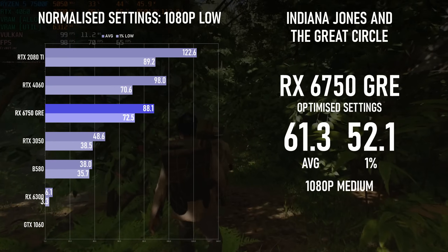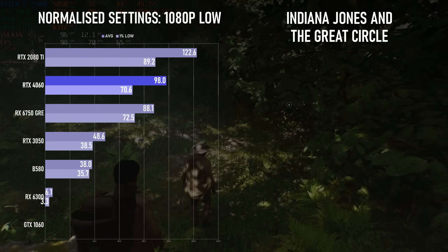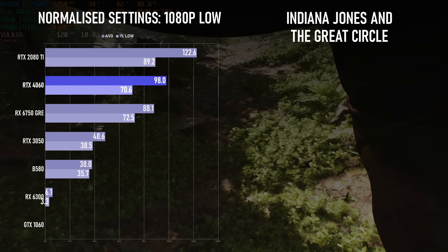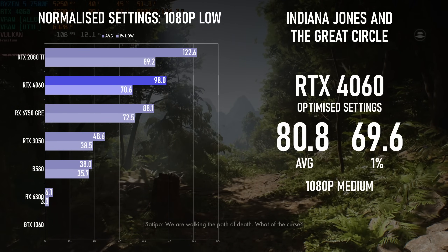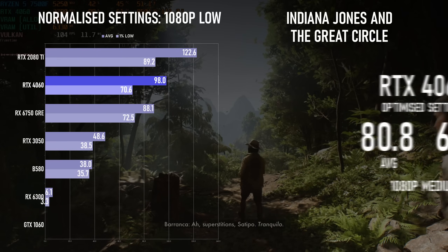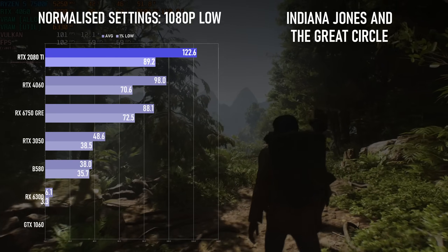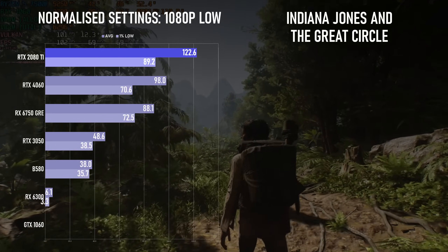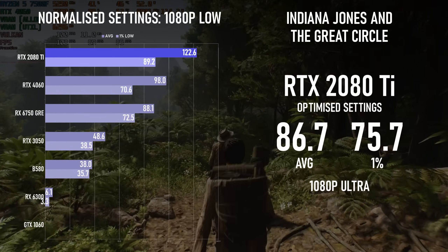The RTX 4060 reaches 98fps at 1080p low and has enough performance to handle medium at 80fps, but the 8GB limit means high is out of the question. The 2080 Ti meanwhile has both sides covered, managing 122fps in the normalised tests, and can actually go all the way up to ultra and still see 86fps.